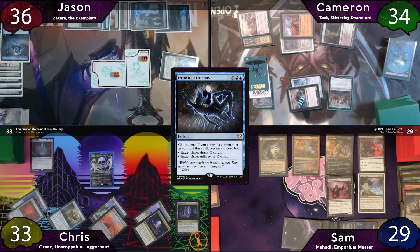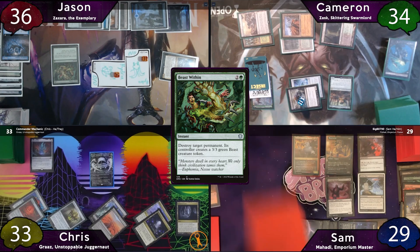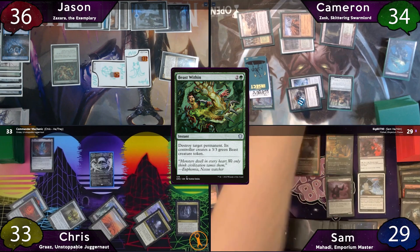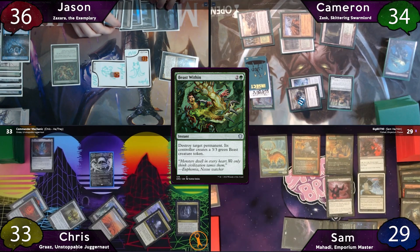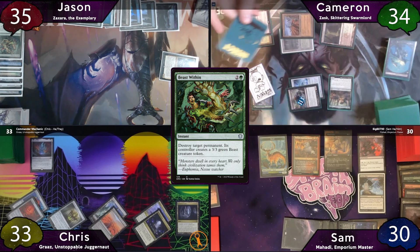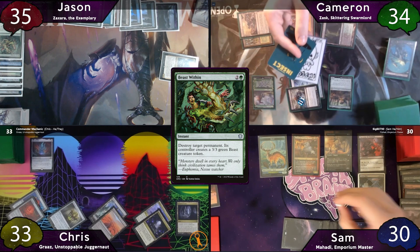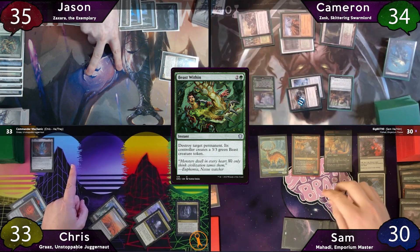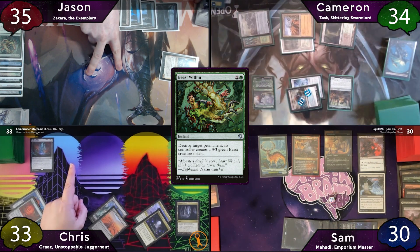Back to Demon's Disciple on the stack — Jason responds again by Beast Within-ing Tergrid. There is a missed Grave Pact trigger here, but everyone knew Demon's Disciple was coming after Grave Pact, so it wouldn't have changed the outcome. Blood Artist trigger is pointed at Jason. With the combination of Demon's Disciple and Grave Pact, 6 creatures total are sacrificed: the Disciple from Sam, Graaz from Chris, 2 Hydras from Jason, and 2 bugs from Cameron. This puts 6 counters on Mortician Beetle, and Blood Artist triggers 6 times — everyone loses 2 and Sam gains 6.